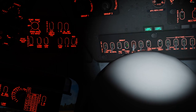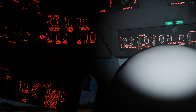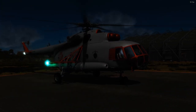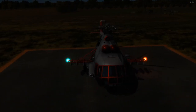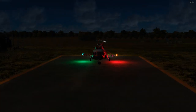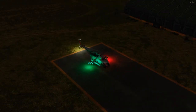Next are our nav lights. Navigation lights have two settings: down for dim, up for bright. Set them on dim and we get our red, green, and white tail light. They'll be on the outer pylons if we have the hardpoints mounted; if not, they'll be on the body of the helicopter a little bit further up. In bright mode they get quite a bit brighter, illuminating the entire side of the helicopter and they're quite visible.